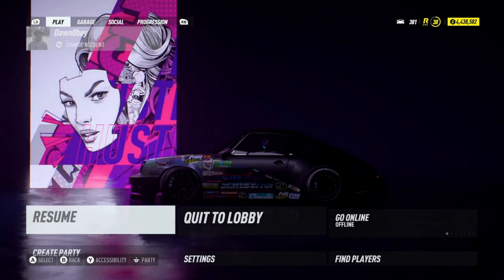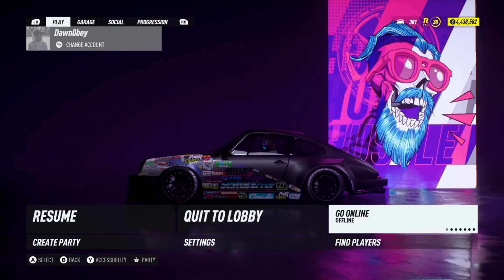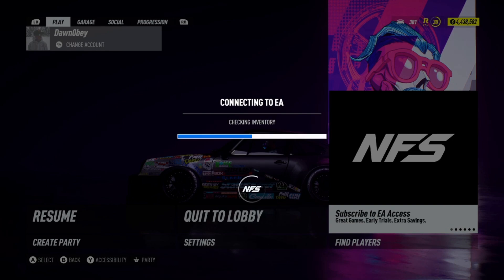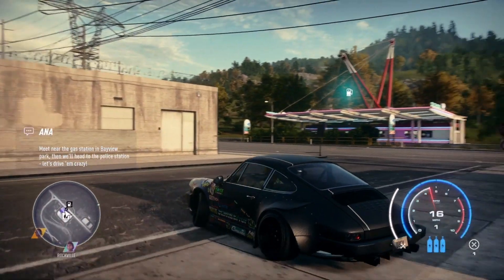Once you guys click that start button, go to 'go online,' which is on the very right — it says you're offline and above it it says 'go online.' Go ahead and click 'go online.' You know you're online as soon as it pops up with the EA Access subscribe thing. Now we are online — basically this throws us into a glitched lobby, and that's exactly what we want.